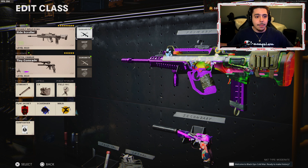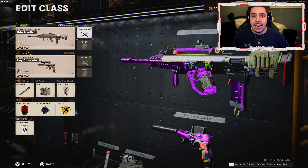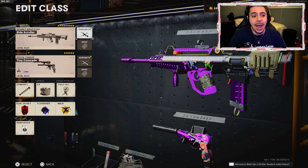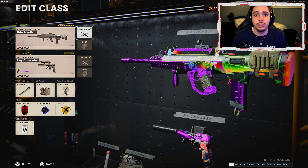Now listen up. I know it sounds like a bad thing, like the bullet velocity is worse. But keep in mind, the bullet velocity is already super high on the FFAR. So them decreasing it is going to make the weapon more accurate and easier to use. I'm also going to be giving you guys my updated setup, where it's going to make it just an absolute powerhouse of a weapon. So without further ado, here is my updated class setup for the FFAR after its recent buff.